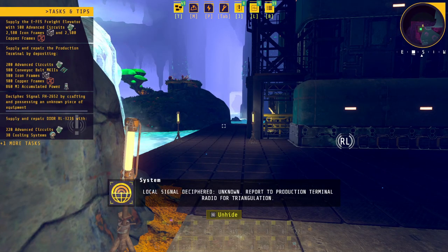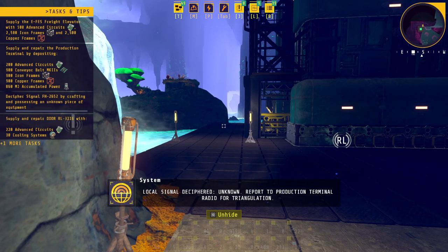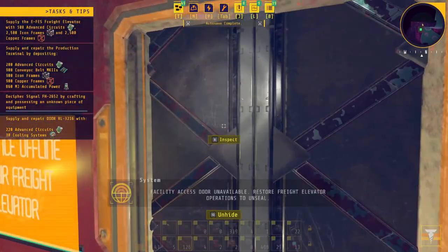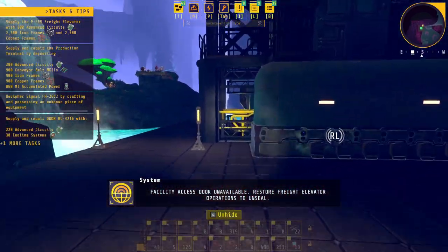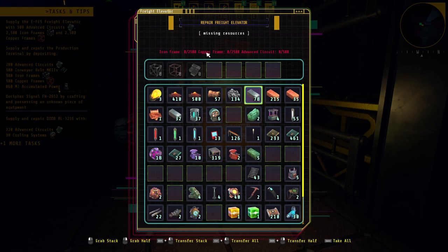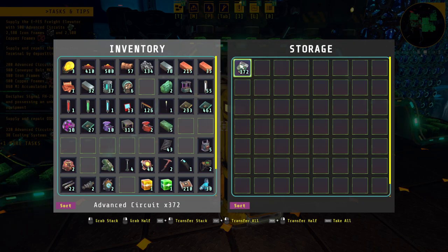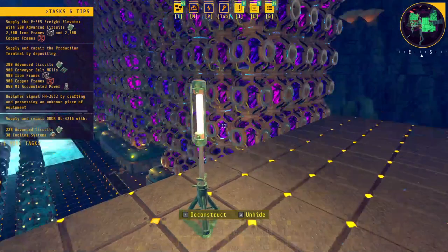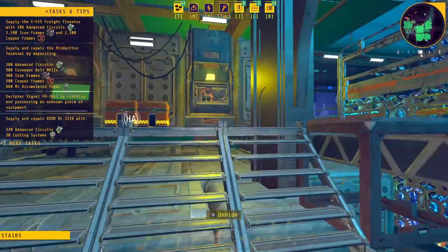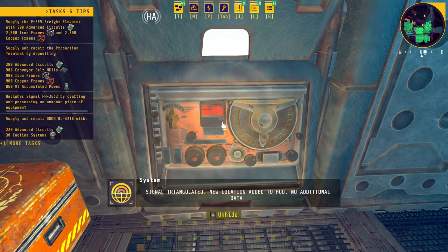Local signal deciphered — unknown report to production terminal, radio for triangulation. So the quota — does that mean I just have to provide these materials once, or constantly? I think I have the resources. Let me go bring it back. In the time we were gone we got that many circuits. I'll take those out for now and go check this beacon out to see where the next one is. Signal triangulated — new location added to HUD, no additional data.